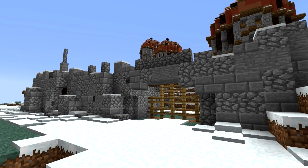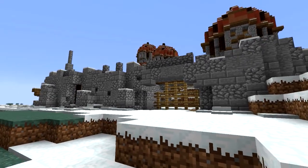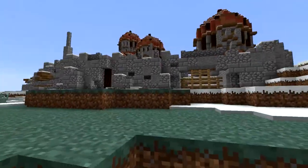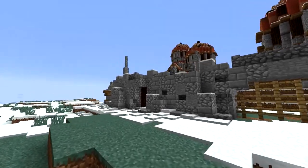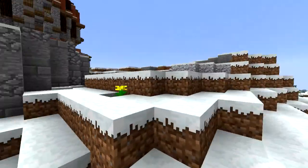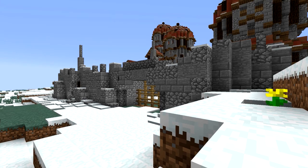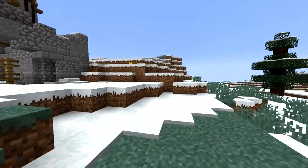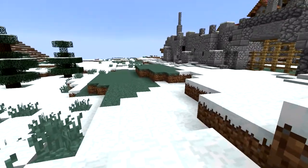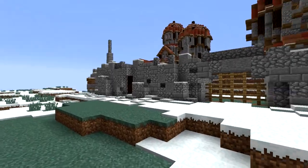Hello everybody. Welcome to episode 66 of Let's Build Minecraft. We are here back at the Oryx Stronghold. I'm not showing you quite everything yet because I've got a little bit of a surprise. We're unexpectedly finished with the build, I think. I started streaming, by the way. I did my first and second streams since my last episode and we worked on this place. Then today I worked all day long and it's done, mostly. That's what today's episode is going to be.